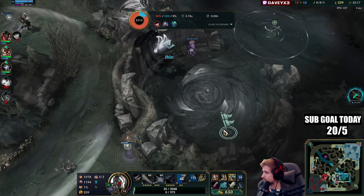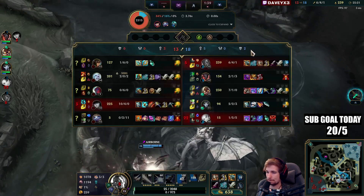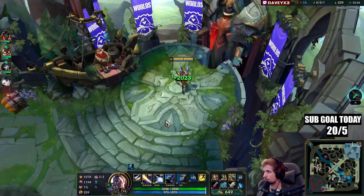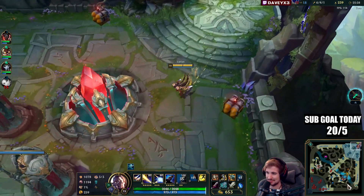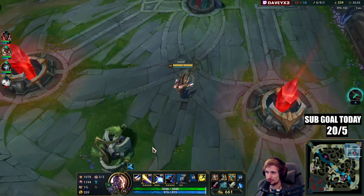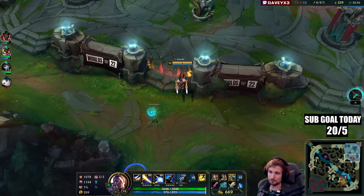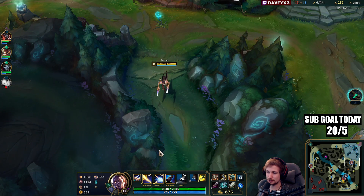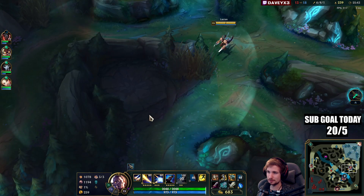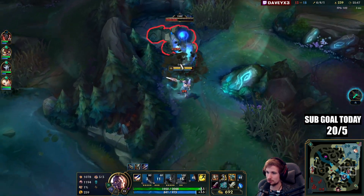We need that dragon. Quick question — did you see the Vayne with the Heartsteel build? What do you think about it? I can't really tell if I'd recommend it to anyone. Sure the item is great, but even though it makes you tanky you're obviously missing damage.